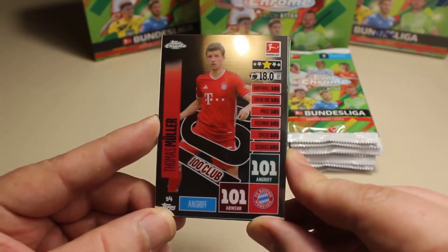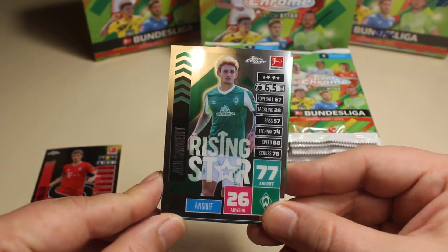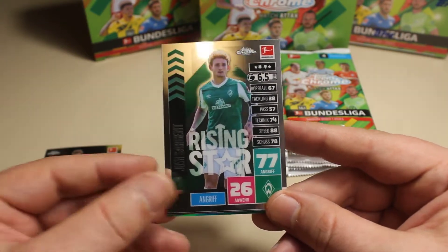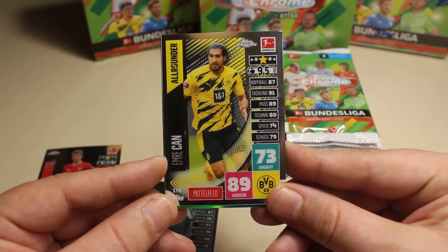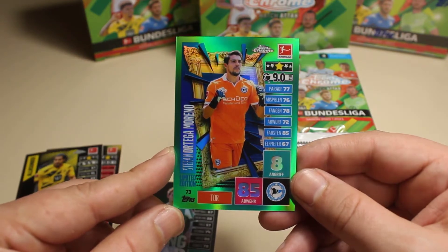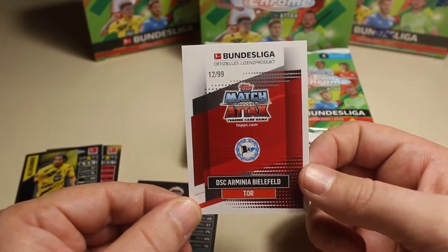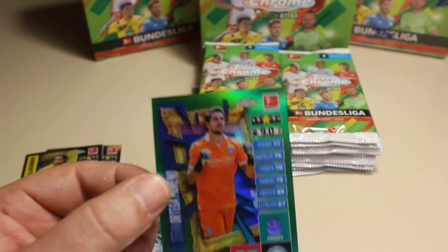We're gonna start with a nice card — it's a Thomas Moore 100 card. Then we have a rising star and that's Jos Sergeant, so that's also a cool one to start with. Then we have Emre Can — that's our first Dortmund player. And our first parallel in our first pack is a keeper, it is Moreno, and it's a nice parallel numbered 1 to 99.